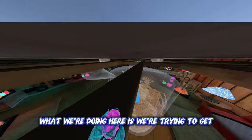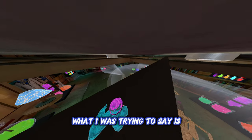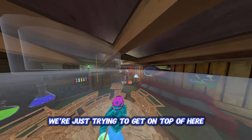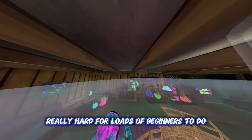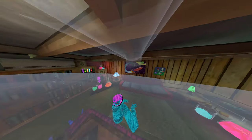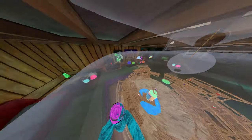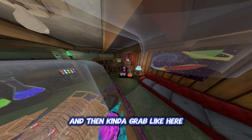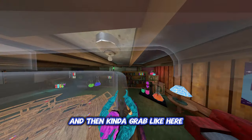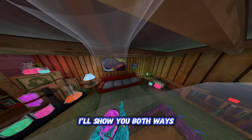What we're basically doing here is trying to get on top of here and then head into there. This part is really hard for beginners. My technique is you jump and then swing your arm in, but most people's technique is they jump and kind of grab here like that and then pull themselves up. I'll show you both ways.